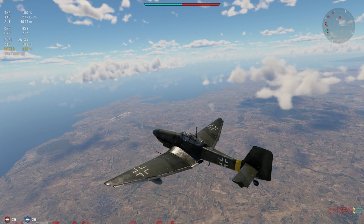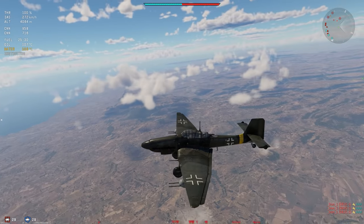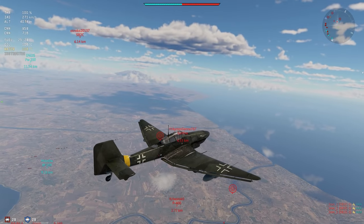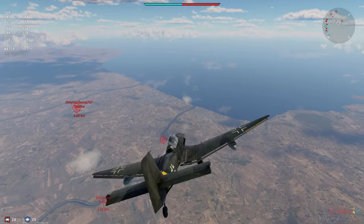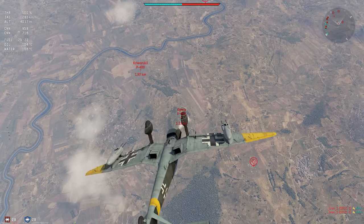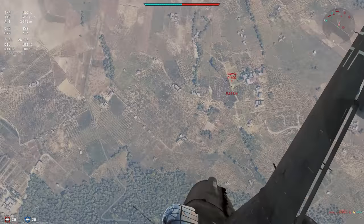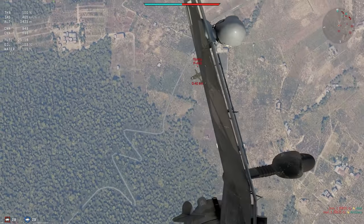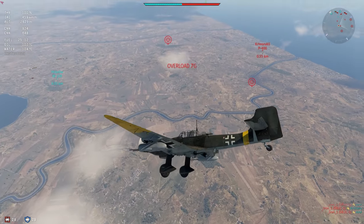It's a P40 with a zero on its tail, and I'm just looking around for some other targets to engage. A Spitfire appears to the left, as well as the other bomber we passed earlier, but I decide — why not — let's dive down on the P400 that is climbing up towards us. He's on fire, we can pull off and try to get on the six of another aircraft.